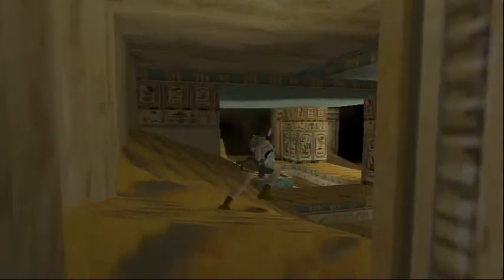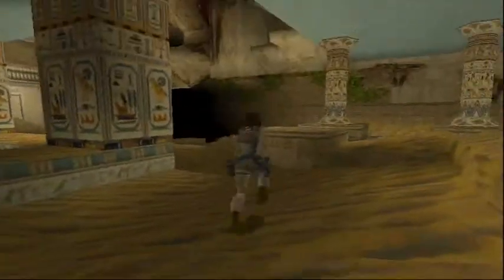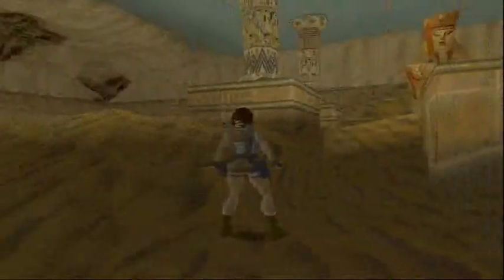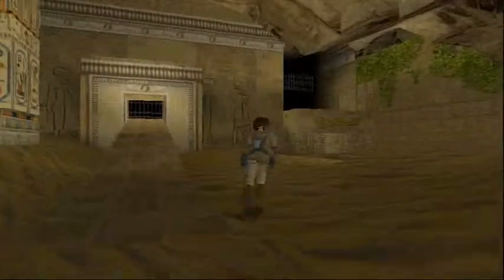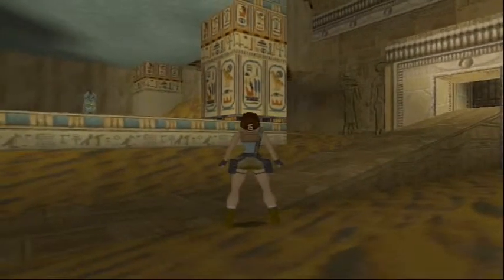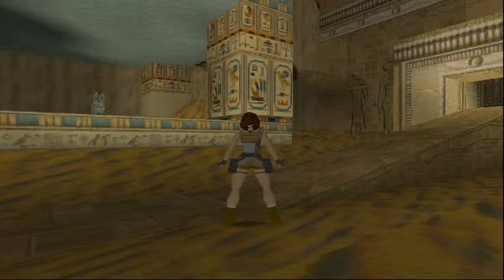There really isn't much to do in this room. One thing you do want to do right now is activate a boulder, because as soon as you run up there a boulder's going to come down, and you pretty much have to activate it now, otherwise you're going to regret it later on.